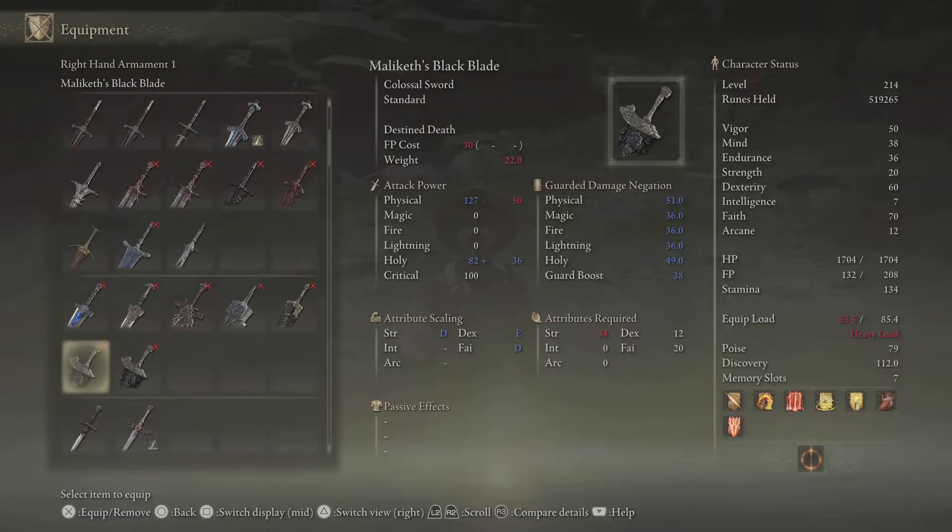Maliketh's Black Blade is cool and it's nice, but the colossal sword playstyle is really slow. And the weapon art can be a bit glitchy. Sometimes you do the move and the opponent gets health back before their health starts to drain. I don't know if they fixed it or not, but I haven't used the weapon since.